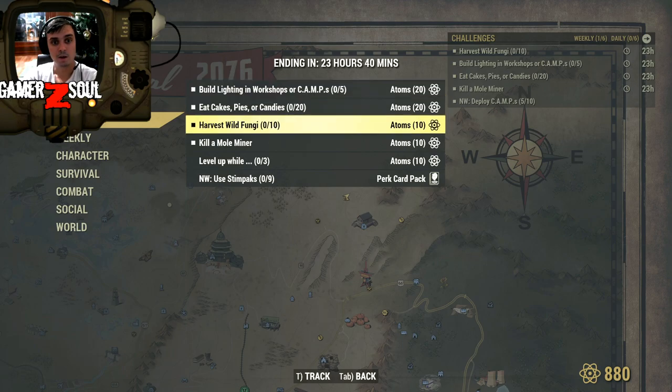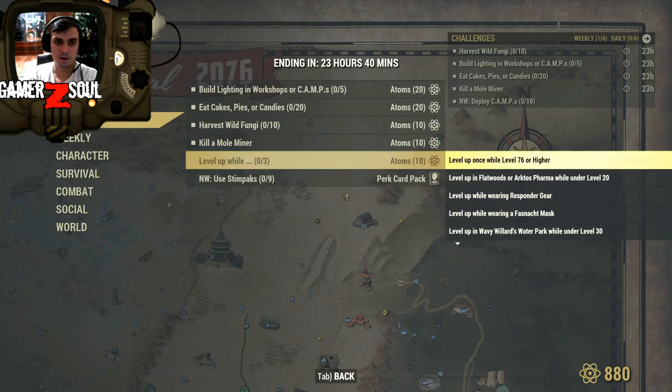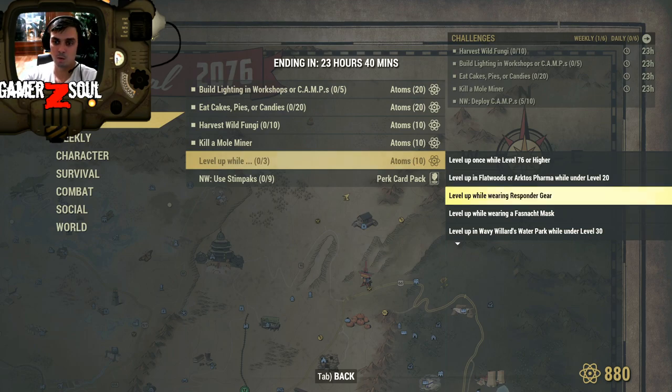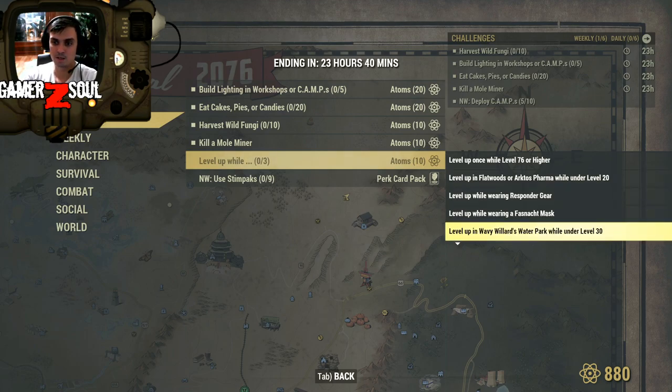There are also level up challenges: if you complete three sub-challenges at the same time — level 76 or higher at Flatwoods or Actos farm, under level 20 level up while wearing responder gear, under level 30 death dealing, yielding protest sign in a group, naked, engaged in PvP — votes 94 and 96.